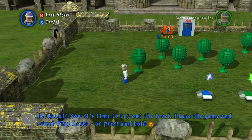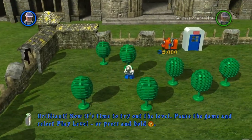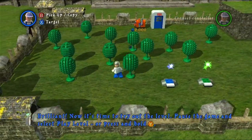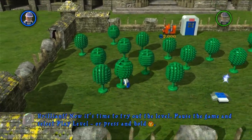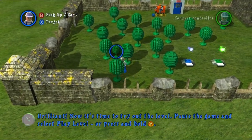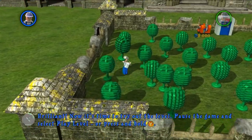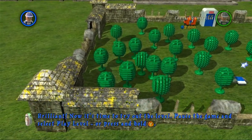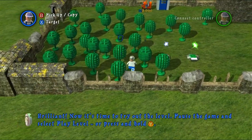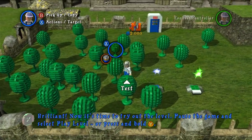After the balloons, drop down below and press copy on the tree, then place a bunch of them around the area. You need to place enough trees so that when you test the level you can break them to collect 2,000 studs. The trees only give about 100 studs each, and sometimes those come as silver studs that go flying around, so copy a bunch of them — around 25 different trees.